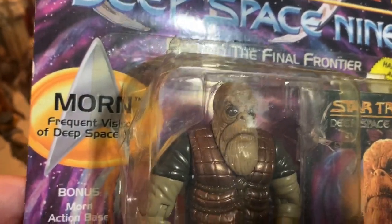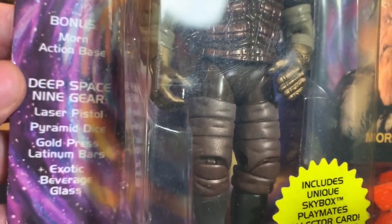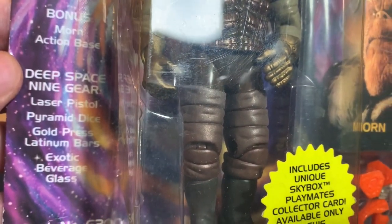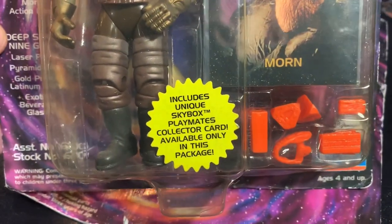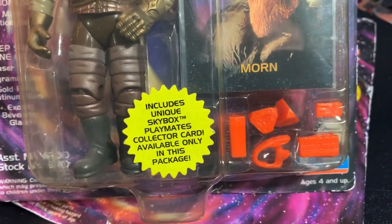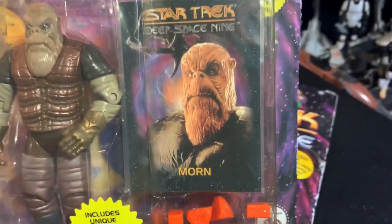And today we're going to look at Morn! He's got his Action Base, Laser Pistol, Pyramid Dice, Gold Press, Latinum Bars, and Exotic Beverage Glass. You get a collectible card of Morn. That's all his gear, and his gear is molded in orange.